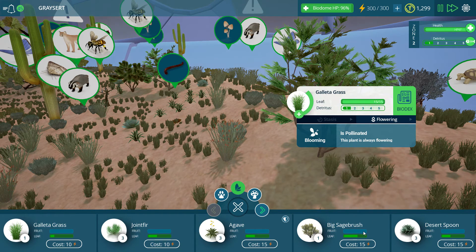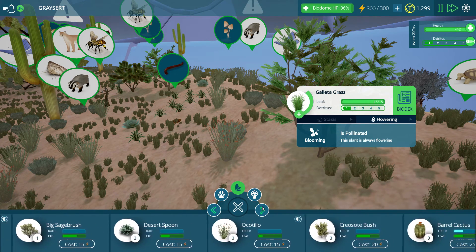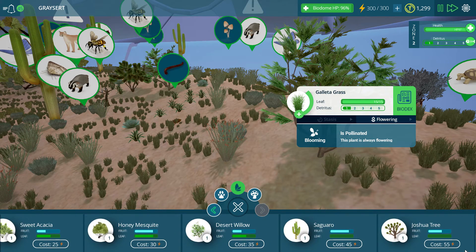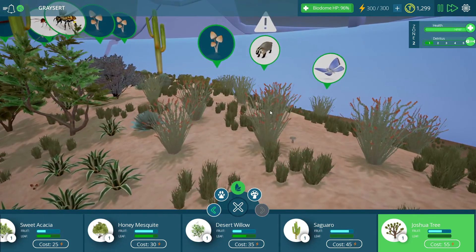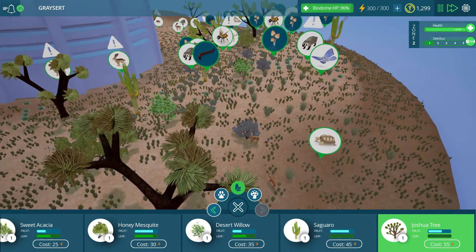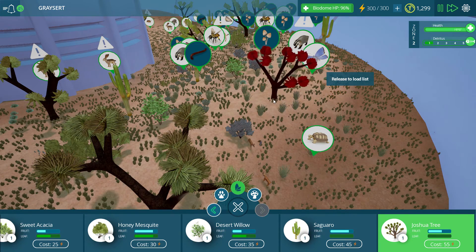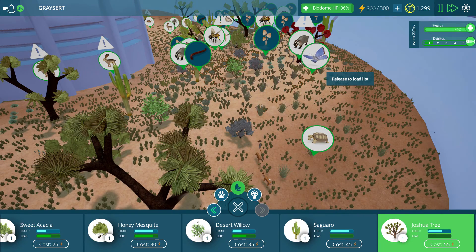Some things that I want to do are continue to expand our tree population - we don't have too many of them. Let's go over here. Remember those honey mesquites are a favorite of all. Let me zoom out a little bit and see where I can drop a few of these down. Wow, this grass has literally taken up residency everywhere. Holy cow.